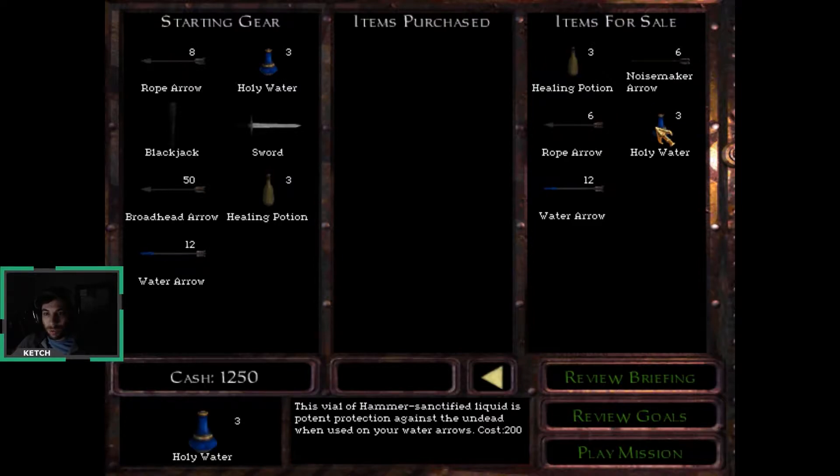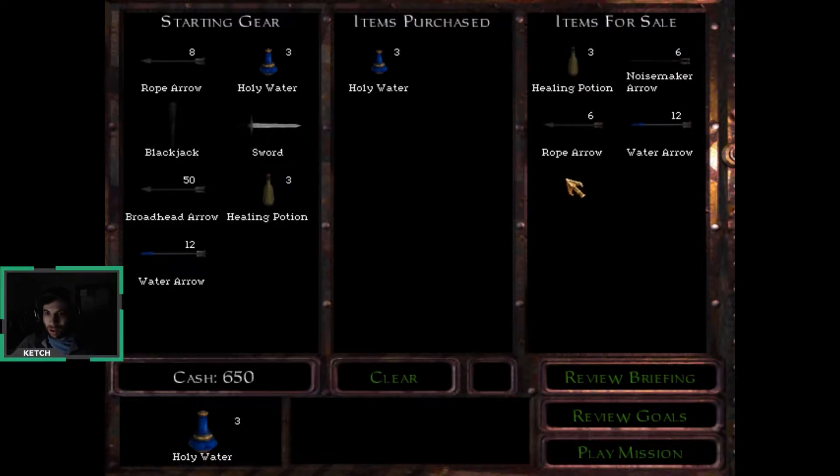So holy water — it tells me here now. This vial of hammer sanctified liquid is potent protection against the undead when used on your water arrows. Oh, so I use it, it coats a water arrow, and then I can attack. I have 1250. It seems like the holy water is very important, so I'm going to buy all of those.